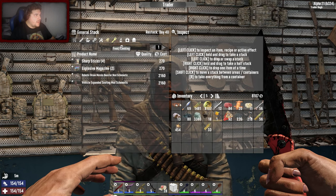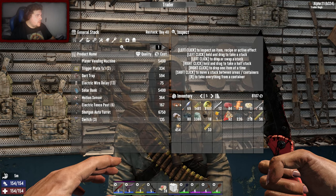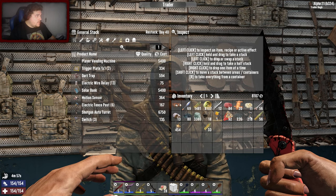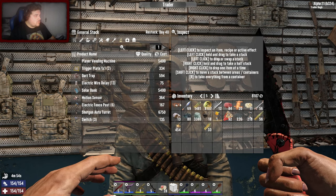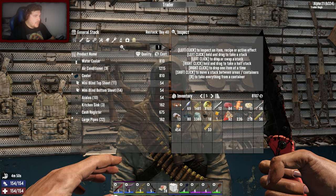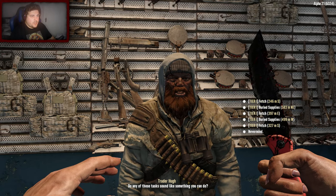I don't want any of those. Cooking pot - no. He's got a little bit on his science. Solar bank - it's really expensive, I would like one. Antibiotics - nah. He hasn't got anything else. Let's take a job from him, let's do a few jobs.